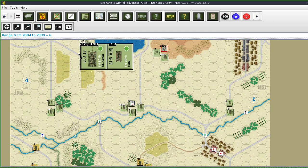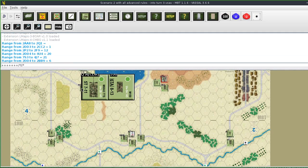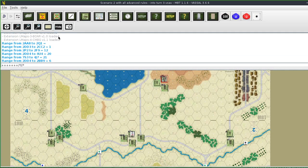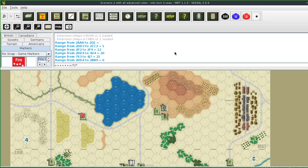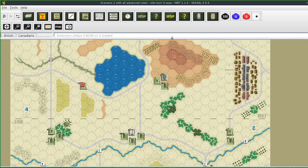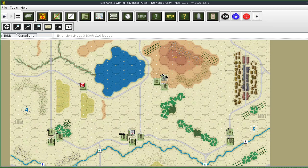First, these two units right here - they're both going to have a fire command. Particularly that M150 has an anti-tank guided missile with pretty good range. They're going to get a fire command. That infantry unit in full cover - I don't need to worry about giving them a command.